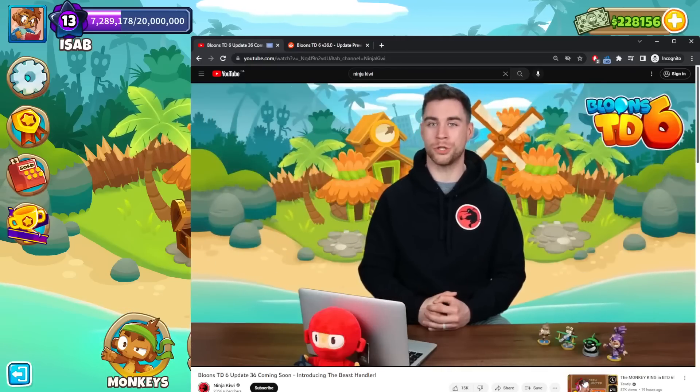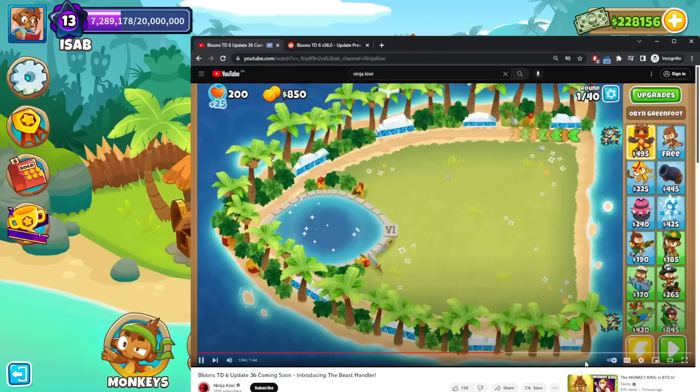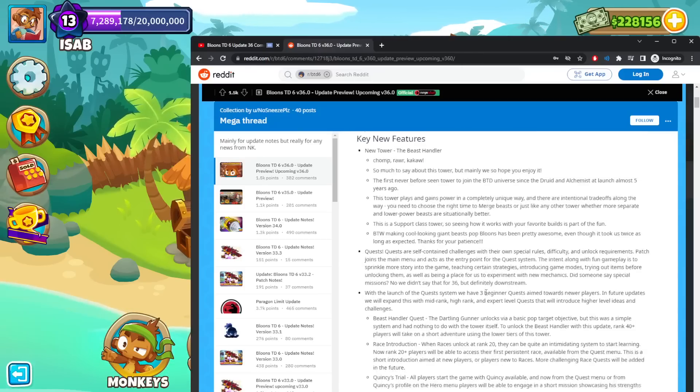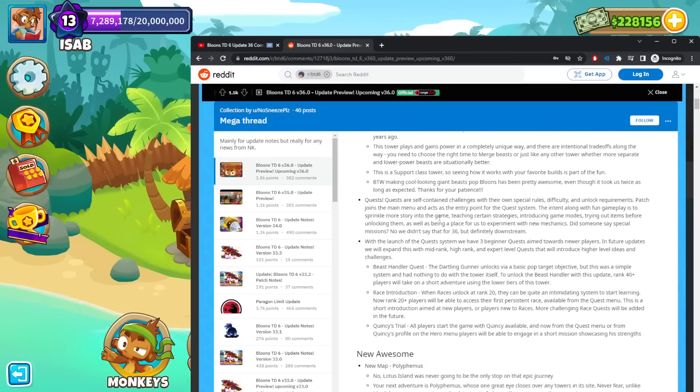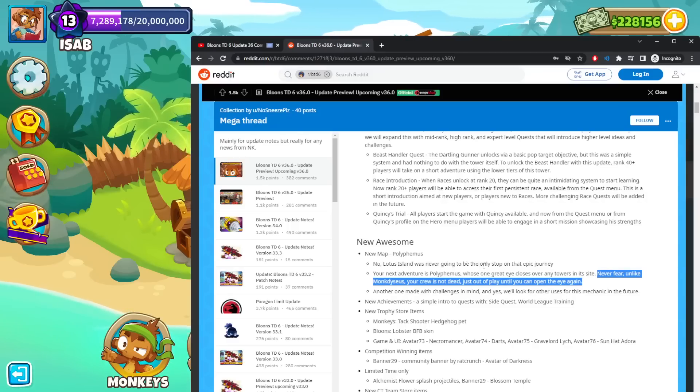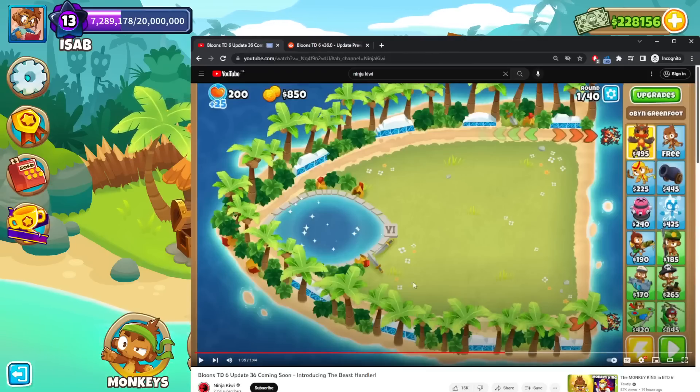On top of that, there's a mythological new intermediate map called Polyphemus. Whose one great eye closes over towers in its sight — never fear though, they're not dead, just out of play until you can open the eye again. It sounds like the Bot Factory map from Battles 2, where the towers go away and come back. Originally the eye is only over the water.